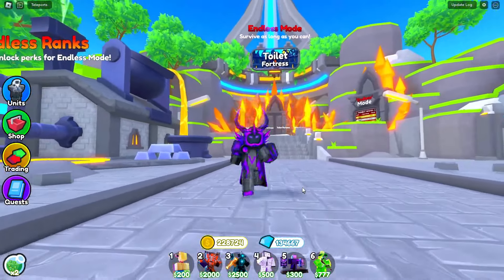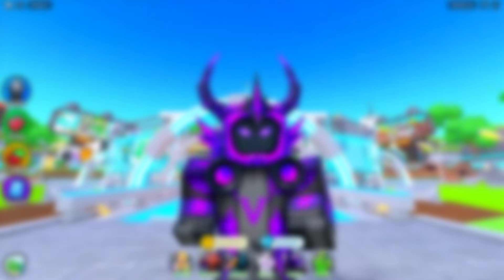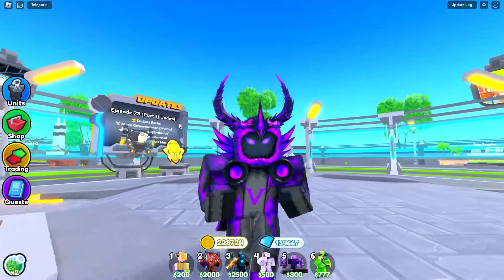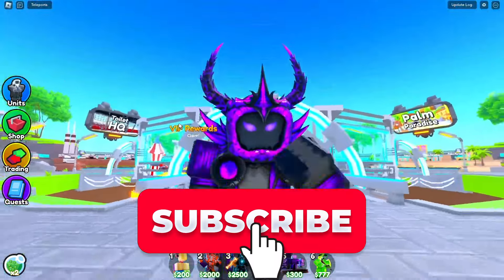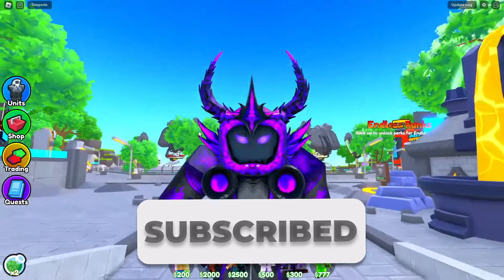The 6 units I want to bring for this match are Santa, Hyper, Astro, Mewing TV, DJ TV, and finally Leprechaun. Before we begin, make sure to leave a like and subscribe because I'm trying to get 100,000 subs by the end of the year. Definitely do that if you want more tutorials like this one.